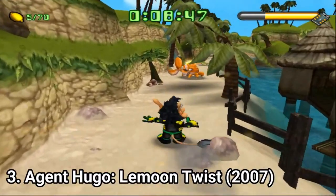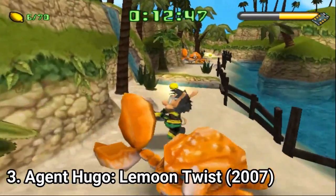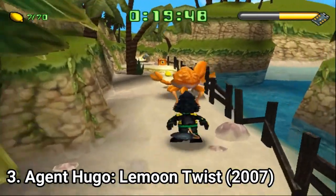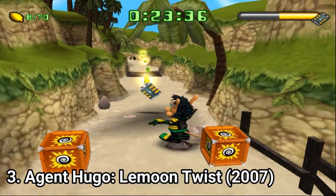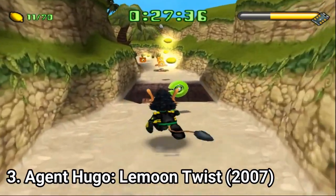Agent Hugo Lemon Twist is an imitation of Crash Bandicoot. The similarities are pretty obvious, from the moves Hugo makes to the crates the game has to the enemies. The game feels like a re-skinned version of Crash Bandicoot, and the similarities are so numerous that you can objectively say the game is a Crash Bandicoot ripoff.